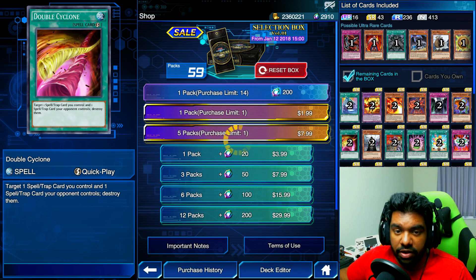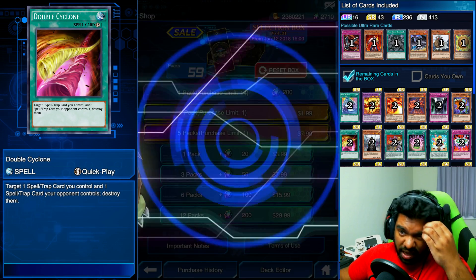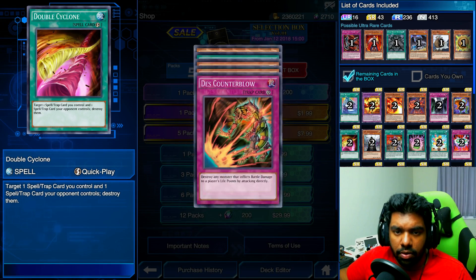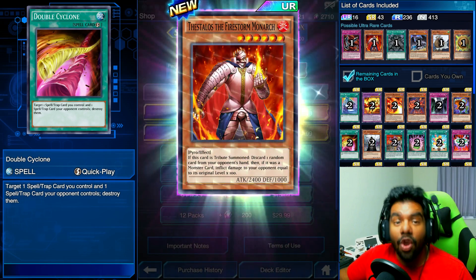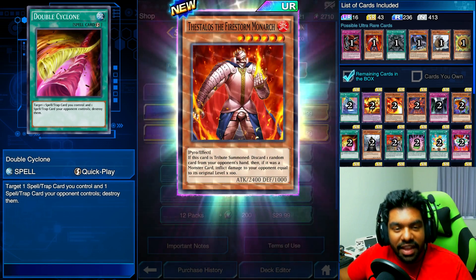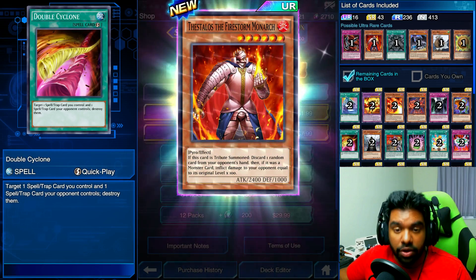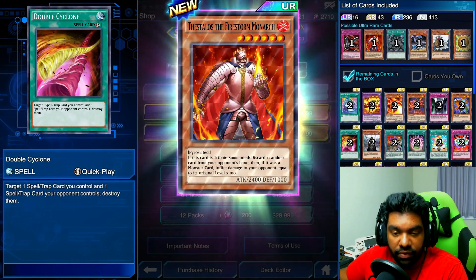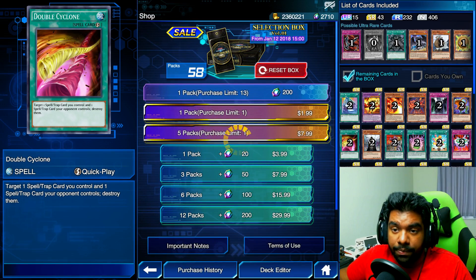Definitely not something I wanted at all. No prismatic, so I don't really care — I have three of everything else in the box except the new super rares and ultra rares. We have a prismatic! Looks like a prismatic fire or dark monster. It's the Firestorm Monarch — if this card is tribute summoned, discard one card from your opponent's hand. If it was a monster card, inflict damage to your opponent equal to that monster's original level. Not bad! I'll take it — it's a brand new card from the set.